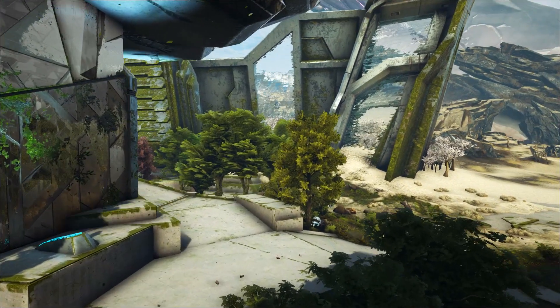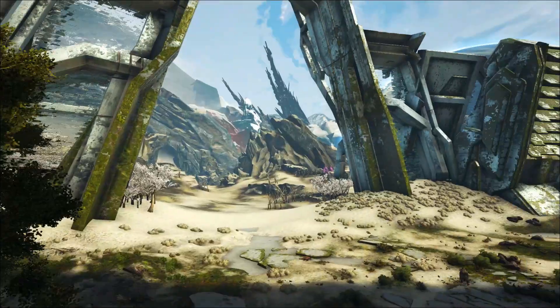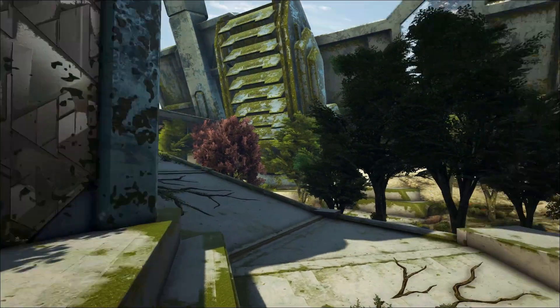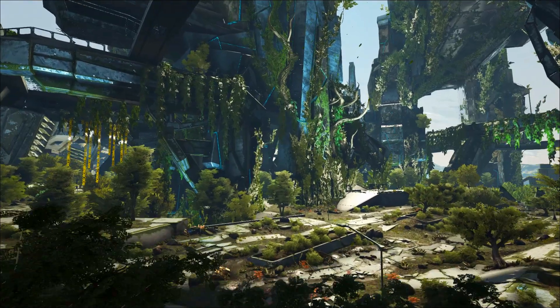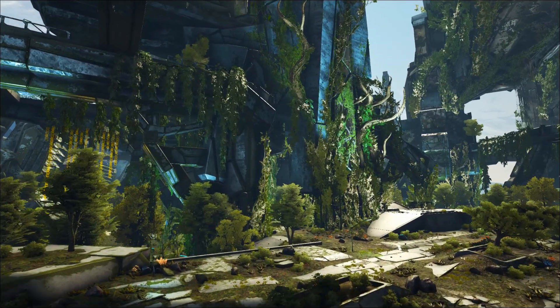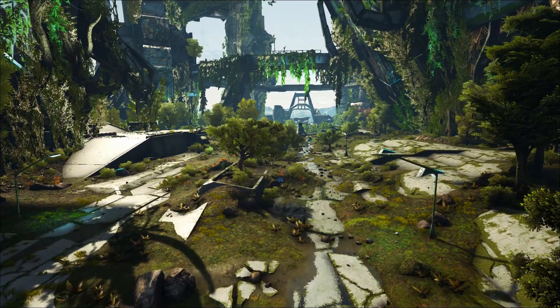I'm going to fly over this real quick so you can get a good idea. Now if you build on top of here and a dinosaur attacks you, you can shoot down on it with arrows, and it's high enough up that the dino will have an incredibly hard time getting to you. And even if he does manage to navigate that ramp to get to your base, you can just hop off, get him to chase you down below, and then run back up to your base and pelt him with arrows. So as long as you have the high ground, it's a huge advantage.